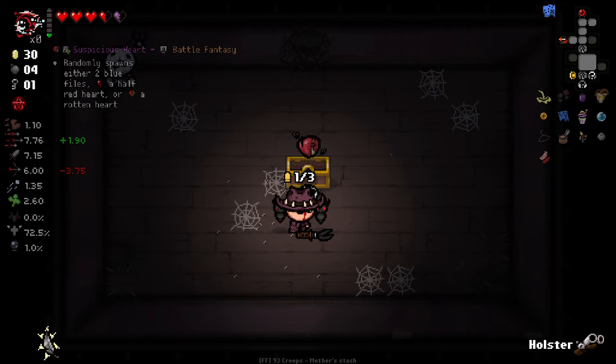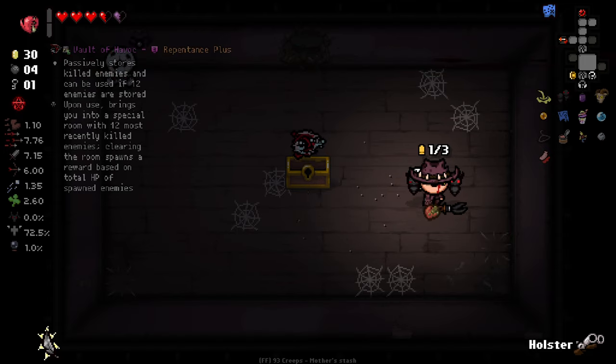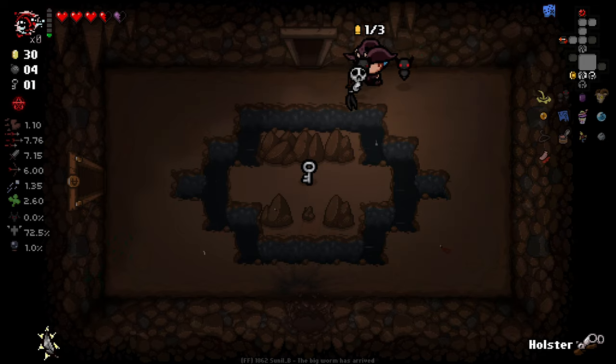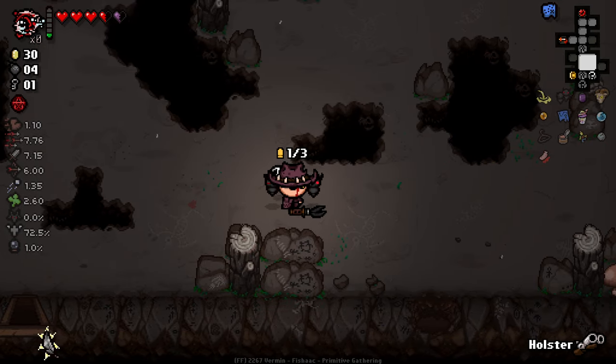Suspicious Heart randomly spawns either two blue flies, a half red heart, or a rotten heart — doesn't seem very good. It's not what we're looking for. A Pinch? That could be a good item. Also, we have 7.776 fire rate.